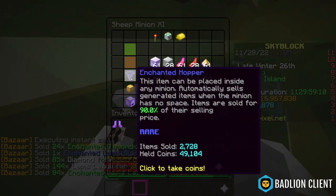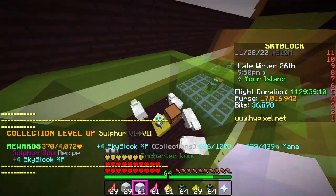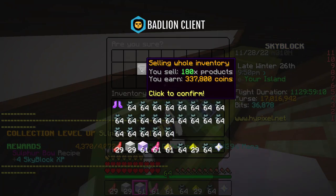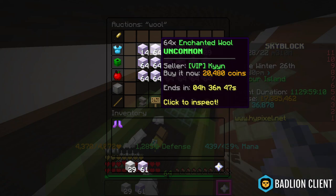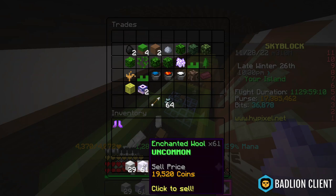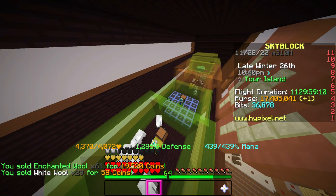The sheep minion has 49,000 coins in the hopper and now we'll sell that to the bazaar. Unfortunately we cannot sell wool to the bazaar, so we have to check the price in the auction house — around 20,000 coins per stack. We have slightly less than a stack, so 19,500 coins is a pretty good deal.